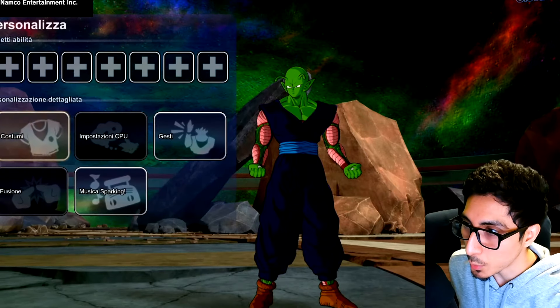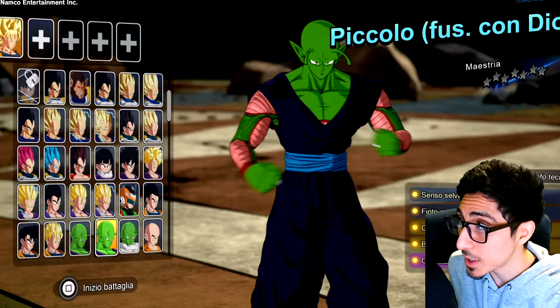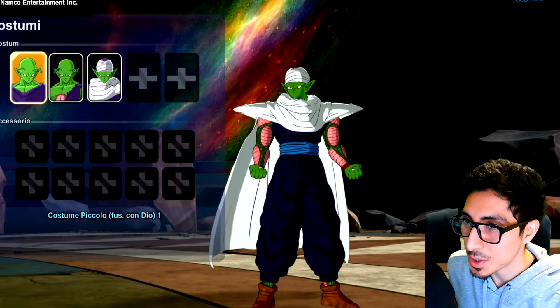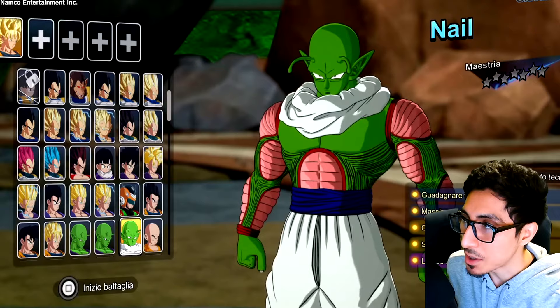Piccolo has all his basic stuff — if you want the regular look without the cape and turban, or the battle damage version, it's there. The Fused with Kami version looks great. They did a good job.